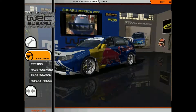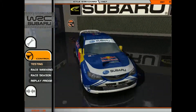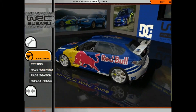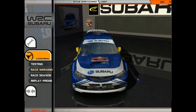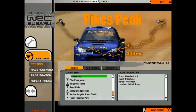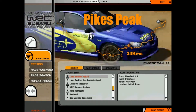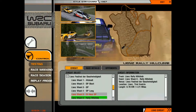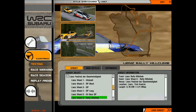We're just going to be running this car. I forgot what the track is called, but it's a default track that comes with the game — it's like a rally coast track. Here it is: Rally Hill Climb, it is 4.21 miles, so I was going to run it.